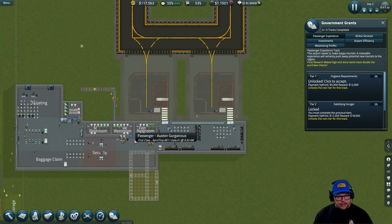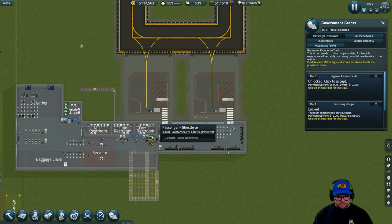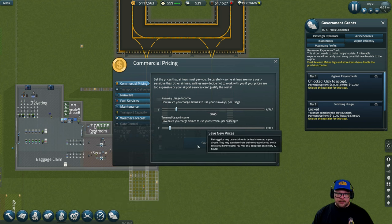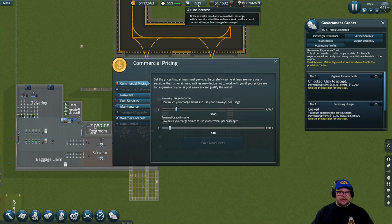At the moment we're making money through ad revenue, vending machines, and accepting flights via commercial pricing. This is our first day with passengers. The commercial pricing satisfaction is at 53% — it might jump to 54%. It's because we haven't got all the facilities the airlines want, and it costs a lot of money to build them. As long as this is above 52%, I always increase the price by two.